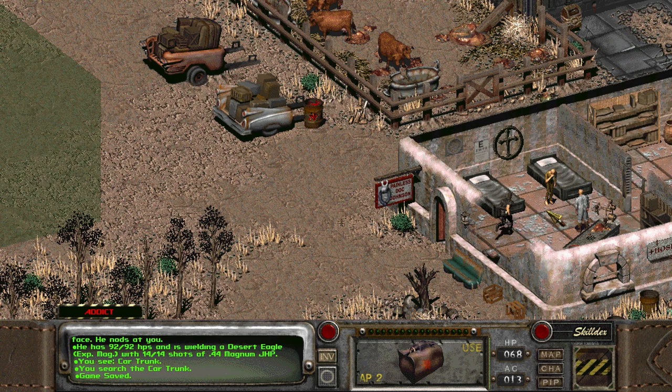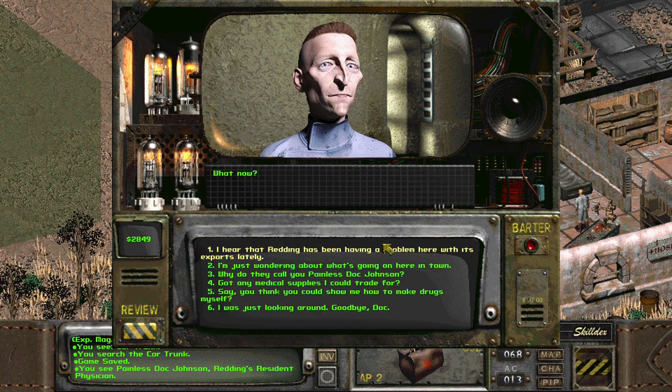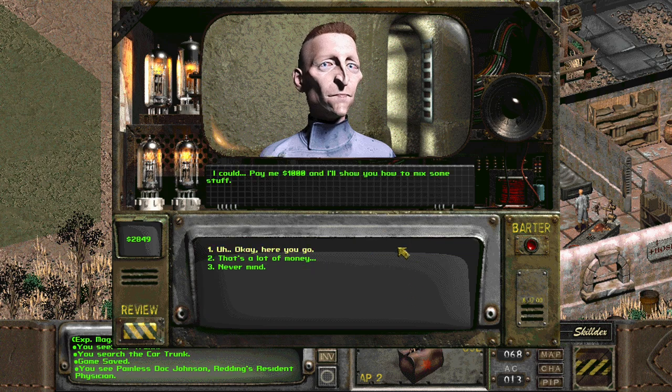I'll stop by Doc Johnson. I think he could teach us about new recipes and I waited with that, but I want to see what he can teach us now before we go. It cost a thousand bucks, so I was kind of hesitant, but we'll do it now since we're on an important mission.